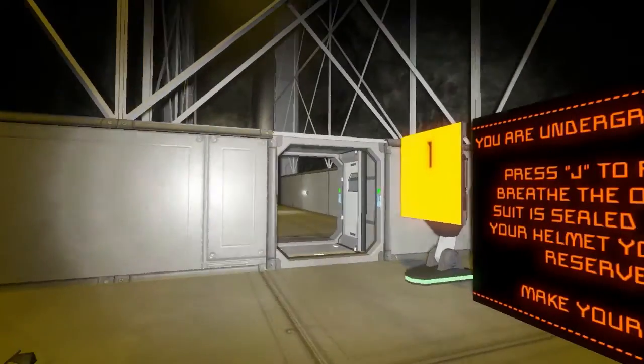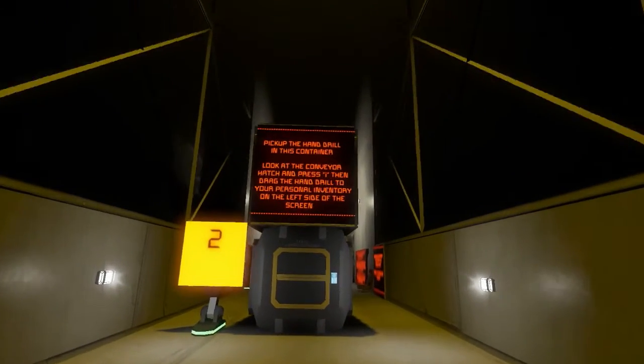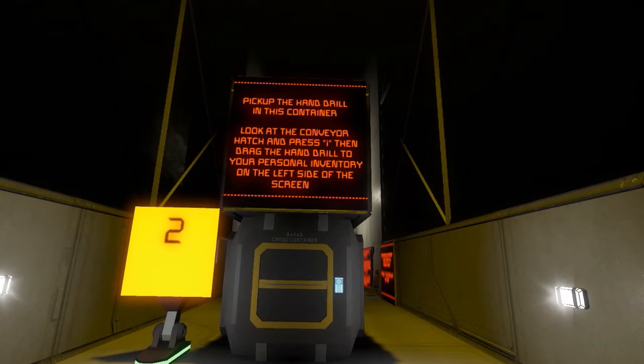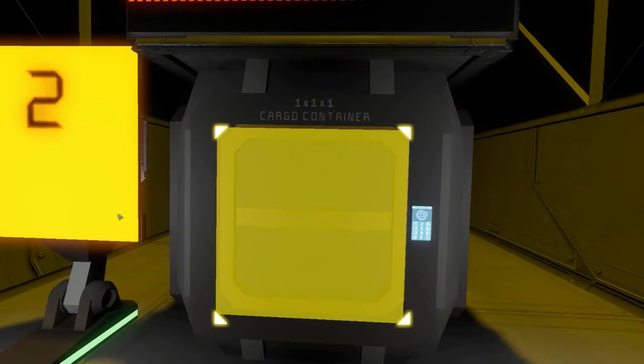We need to make our way to the surface. Pick up this hand drill from this container. Look at the conveyor hatch and press I. This should all be familiar from the previous tutorials.